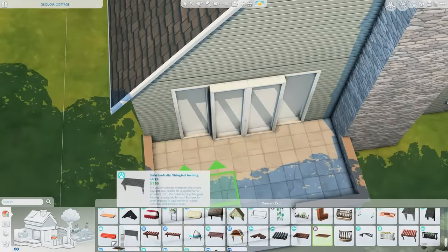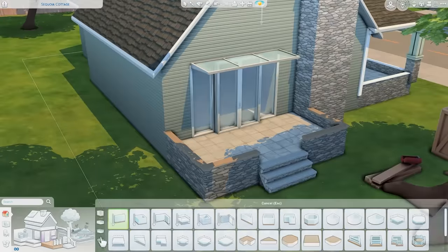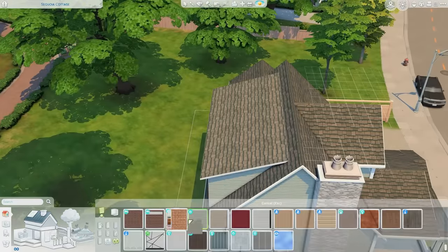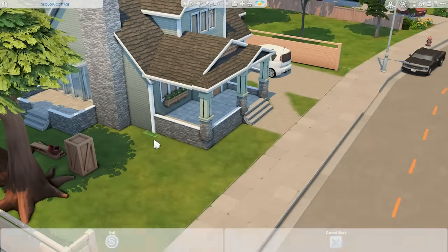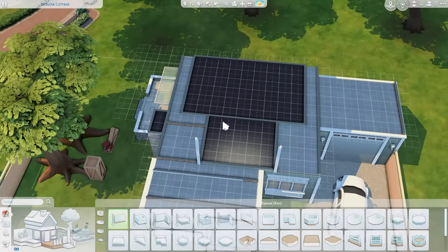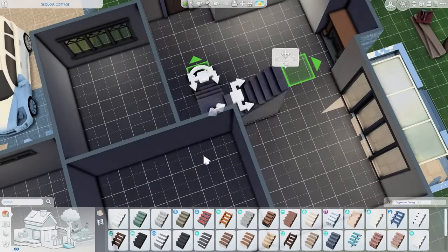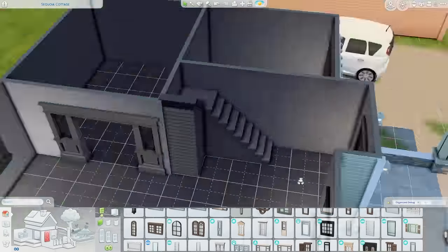My other idea was to go for a house on the smaller side but for a relatively large family. You can fit six Sims: two parents, and I made a nursery so you can have a baby in there — though you could have a toddler if you prefer, or even turn the nursery into a toddler's room and put the bassinet in the parents' room. There are two kids' rooms and a room for a teenager. You could easily have eight Sims in here, or if you had a couple of pets that could complete the eight-Sim household too.